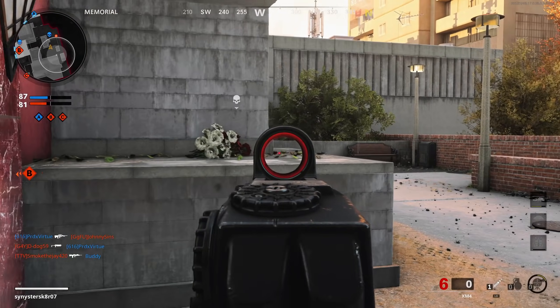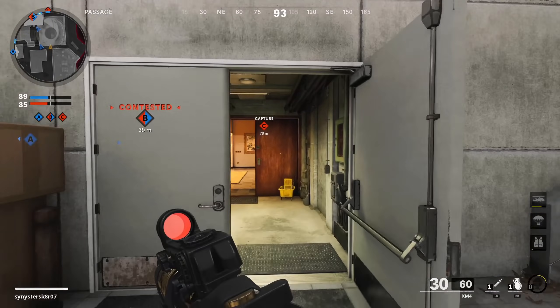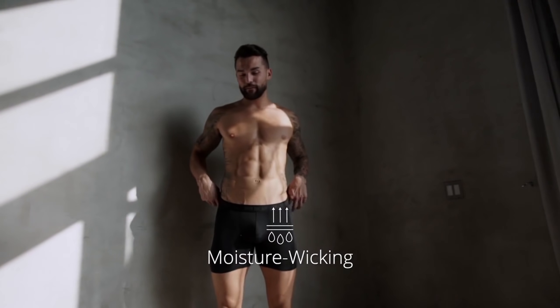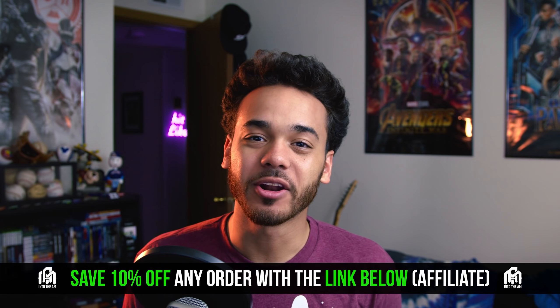Before we move on — if you're watching this, you're probably grinding out some levels. If you're going to maximize your XP games, you need to be comfortable to perform your best. That's why Into the AM, a long-term supporter of this channel, has asked me to share that they now carry super soft and breathable boxer briefs on top of all the other awesome clothes they have. Not only are these super comfortable, they're also moisture wicking and quick drying — so when you're in those sweaty skill-based matchmaking lobbies, you can just focus on the game. I'll have a link below that will save you 10% off when you order through it, and it's a great way to help support the channel.